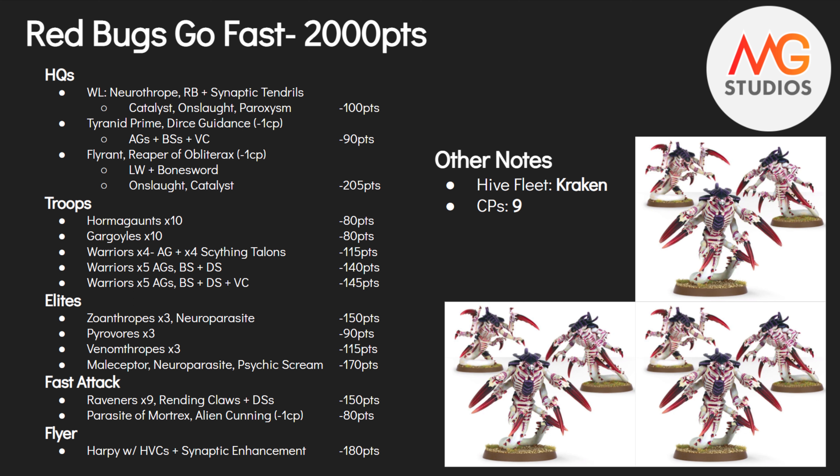Next in command is the Tyranid Prime, rocking Direct Guidance as a paid warlord trait for one CP. He's got Adrenal Glands, Bone Swords, and a Venom Cannon. He'll be backline support — if my opponent has chaff trying to deep strike in he can help clear them out, while also giving off two important buffs: Direct Guidance and Alpha Warrior.